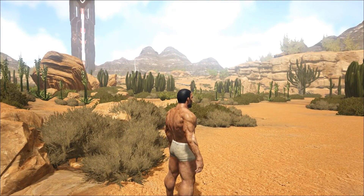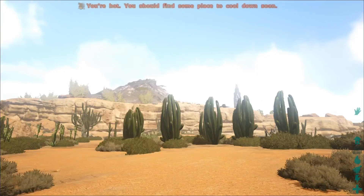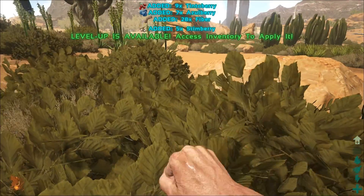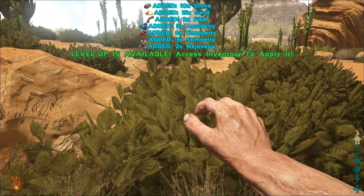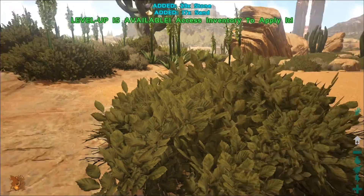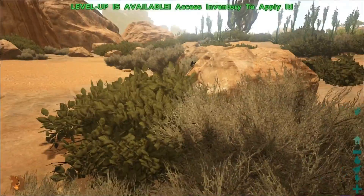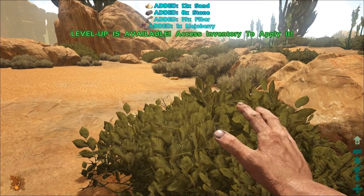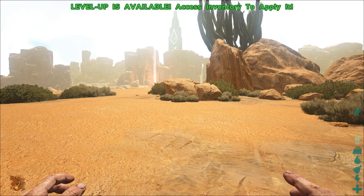We're gonna be diving into the new ARK Scorched Earth, which puts us over here in the desert. It is a big desert and basically this game is a new map. I got some of my settings turned up — I might turn them down a little bit. Pretty much the same settings as we had in season two of ARK, so I guess we can call this season three. But with Scorched Earth, I don't know — should I call it season three or just ARK Scorched Earth season one? Leave me a comment!